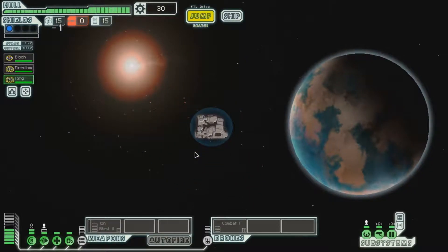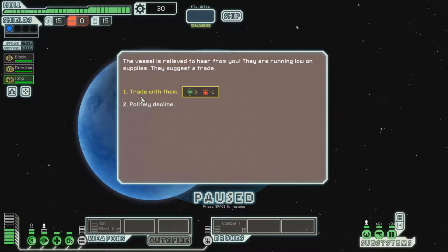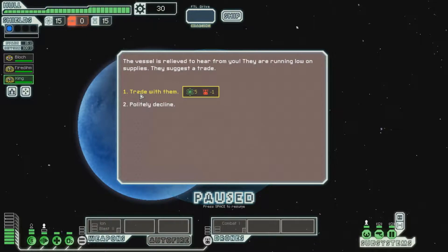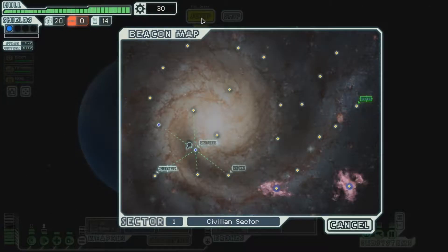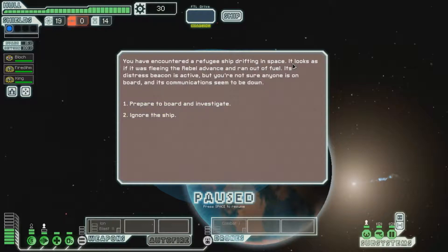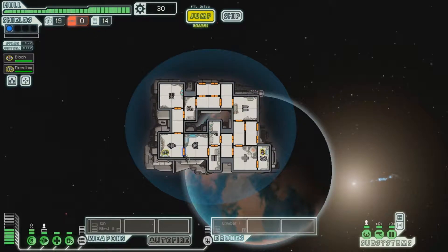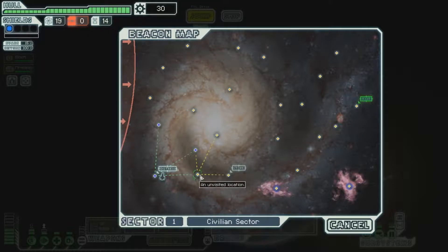I'll jump right into a distress signal and get this party started. I see a ship where they ran out of fuel. I'll hail them, because I'm a nice guy. Alright, that was easy enough. Let's go ahead and go to the other distress signal. Same scenario. We're going to board and investigate it. Oh no — I lost a guy. Already. On easy mode, I already lost a guy. It's a good way to start. Let's get the hell out of there.